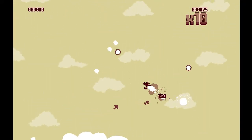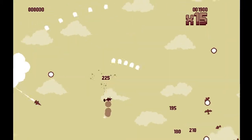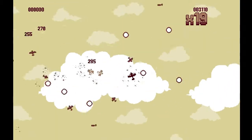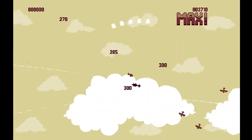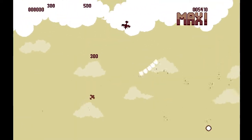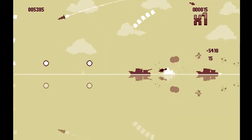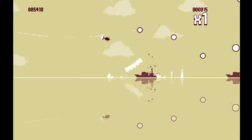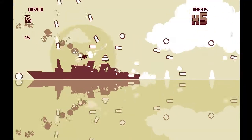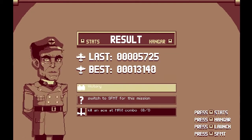You all die! Kill an ace at max combo — that's what we're going to do. We'll get some more experience, level up, and then end the video. We're at max combo — I need an ace. Ace of spades, please. Don't lose the combo! Dang it, we lost it. Battleship, battleship — let's take this thing down. Famous last words — I just exploded.